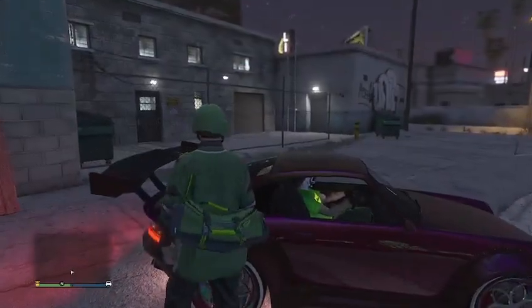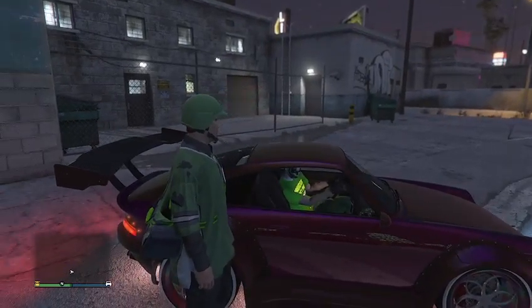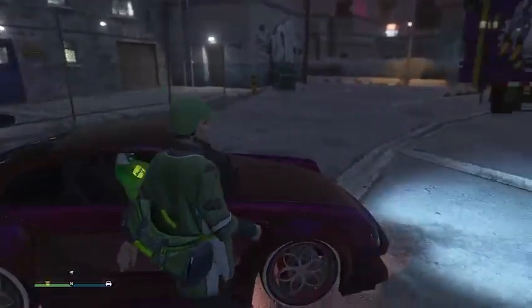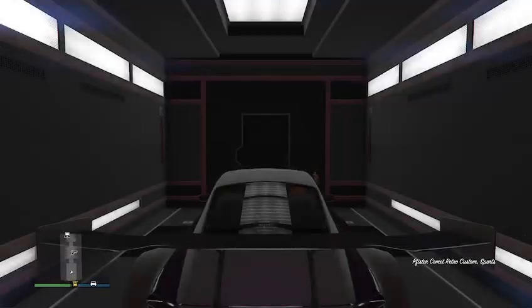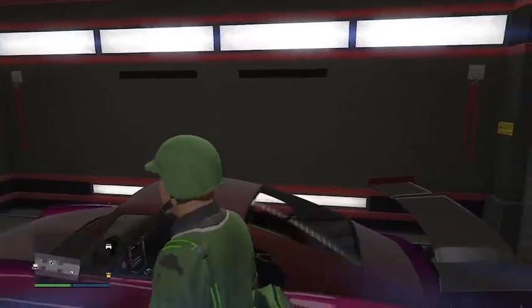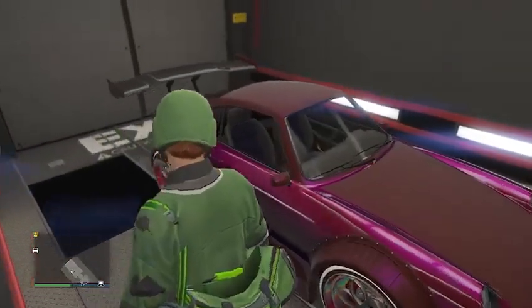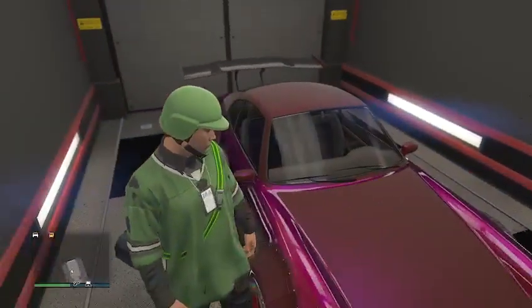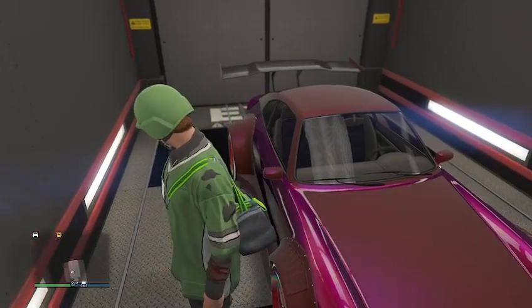On the count of 3, I will be entering the vehicle and he will be exiting. In 3, 2, 1 — the car is now stuck to me in the back of my MOC and I'm still in his lobby. To get out of the MOC, he just sends me an invite to his MOC. Notice I did not get the infinite black screen and I did not have to restart my game.